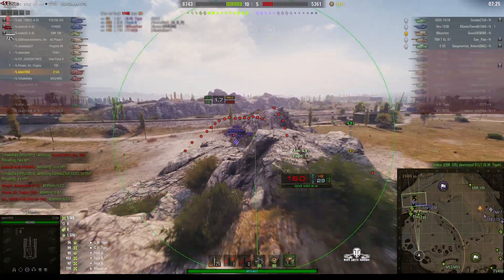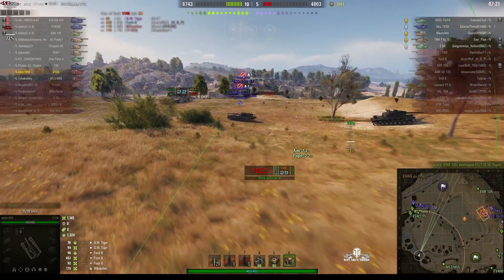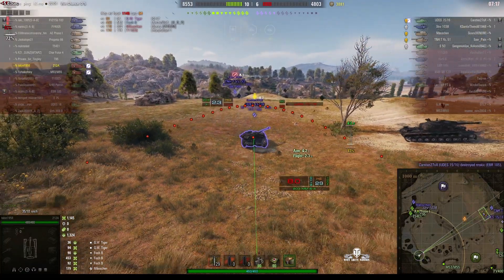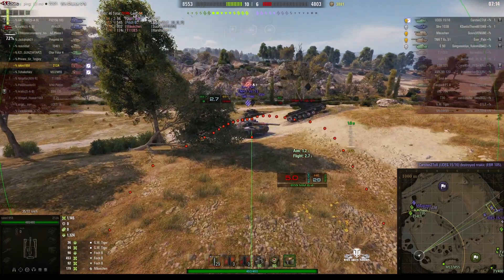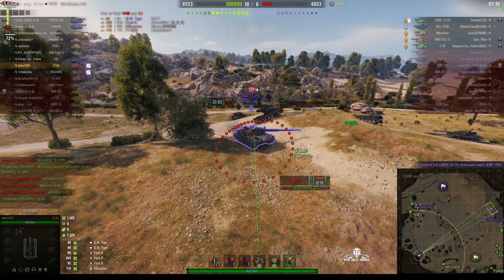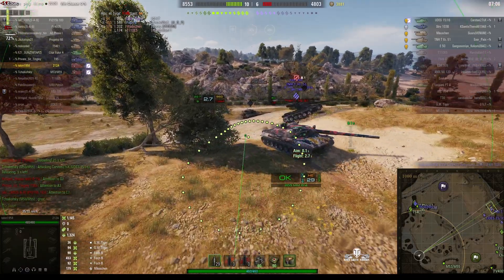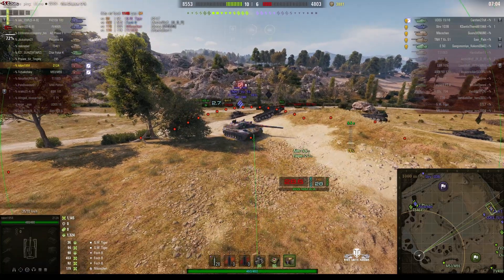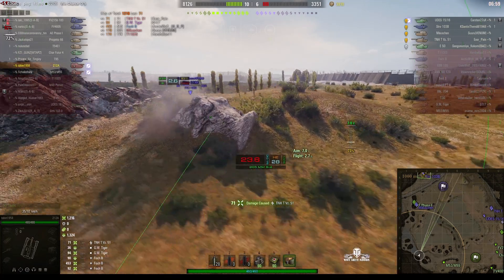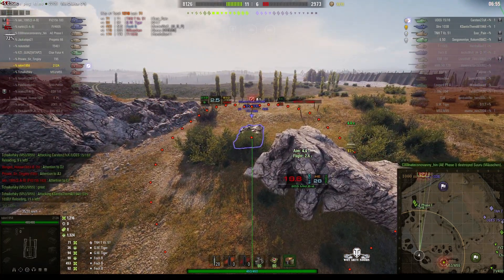The enemy are now down to just five players. The Maution's the only one holding us up from getting to the cap area. There's a Nudez over here - should be able to get a shot on him. But instead he's going after that TNH T-51. He fires a round behind him - it actually landed in front of him even though he aimed at the right spot. I think that was RNG.